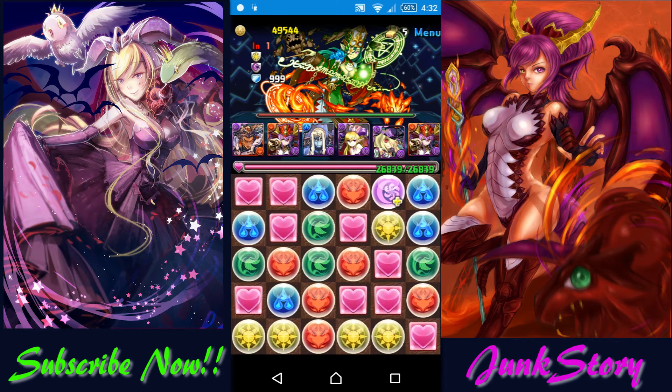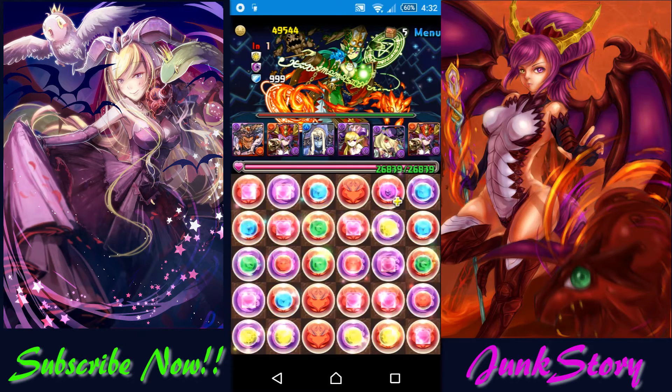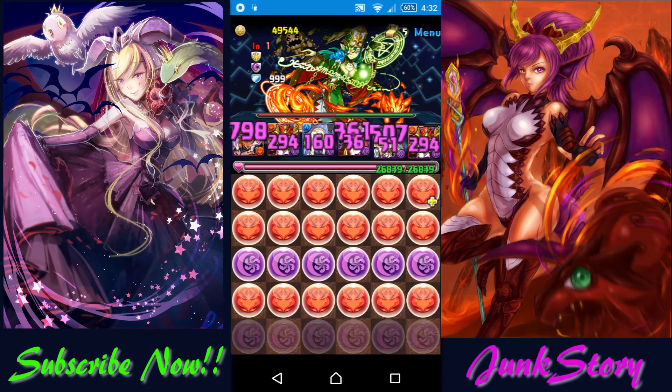On to the final boss — it doesn't matter which enemy you get. All you need to do is keep dishing out damage and heal up when you need to. When she is below 50% HP, use Sonia and Lubu to finish her. It should be very easy.